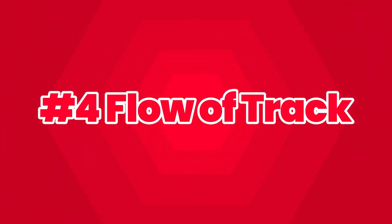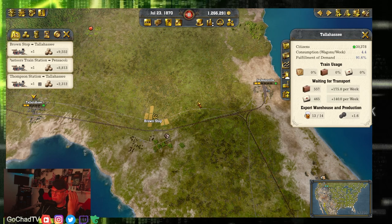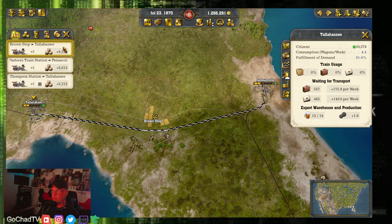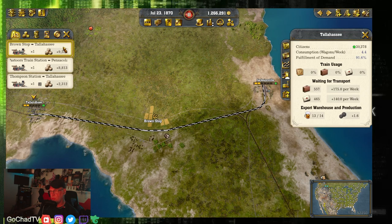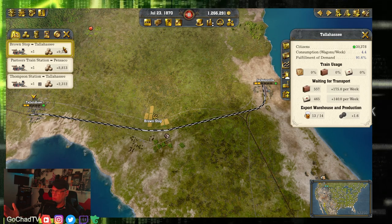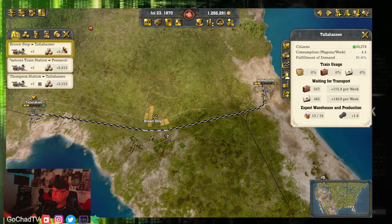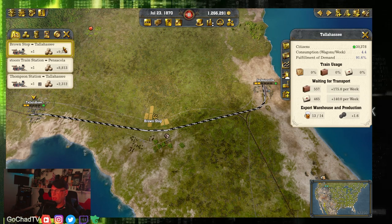Number four is the flow of the track. Looking at the track between Jacksonville and Tallahassee — I had the forethought to create stations at Jacksonville, Brownstop, and Tallahassee and put down two tracks. Hovering over the route, you can see the flow. I did it like a road: right side going, left side coming back. Trains decide at the gridiron which side they need to be on. If one side's occupied, they'll go to the other. If it's an express passing through Brownstop, it'll jump to the other side and come back once it passes.